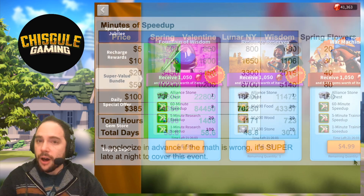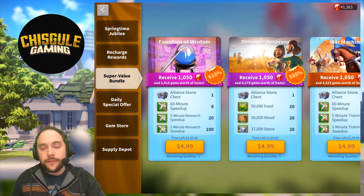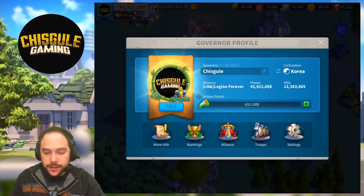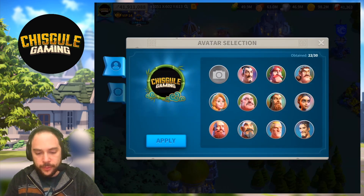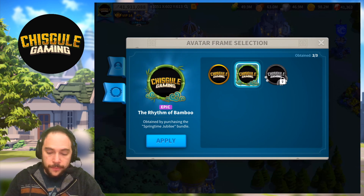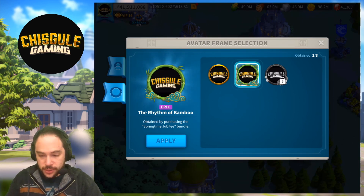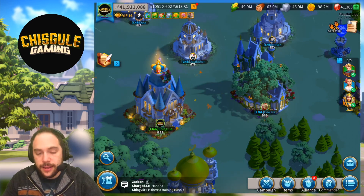There are a couple of other things worth mentioning. At the $5 price tier, we get this little portrait outline going on with our logo. That's pretty cool — I like it. The avatar frame, that's what it's officially called. The avatar frame is kind of neat. I like it.